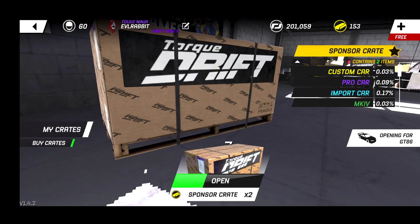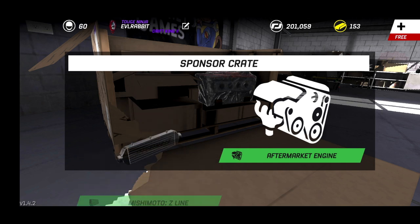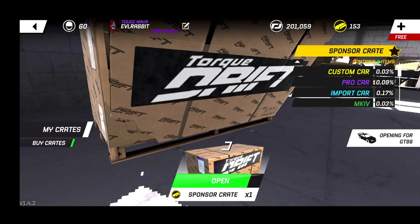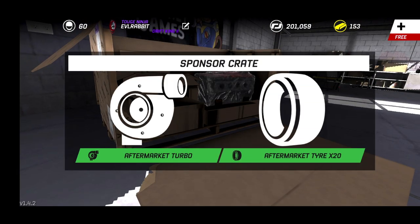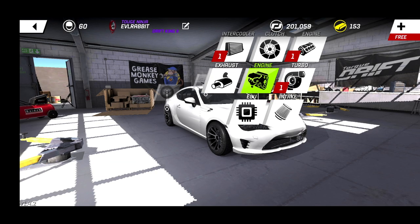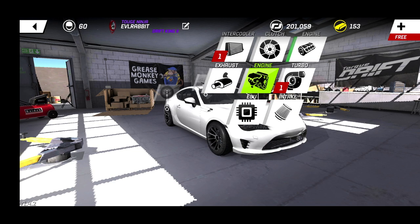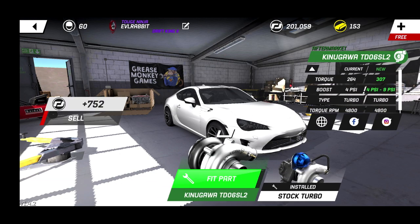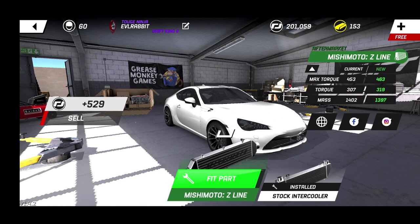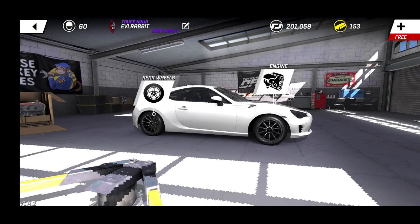We're going to open our two sponsorship crates to try to get some parts before we crack into our money. We got an intercooler and a stroked SR20 — pretty good pull to start off this budget build. We also got an aftermarket turbo and some tires, so we're starting off strong. We're going to upgrade the engine and throw on the turbo and intercooler.